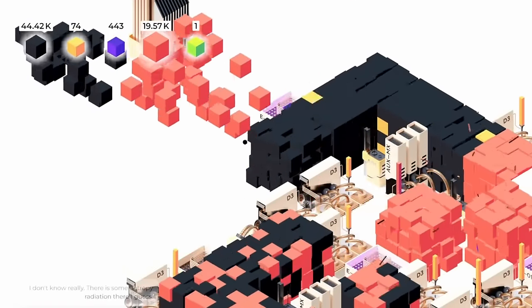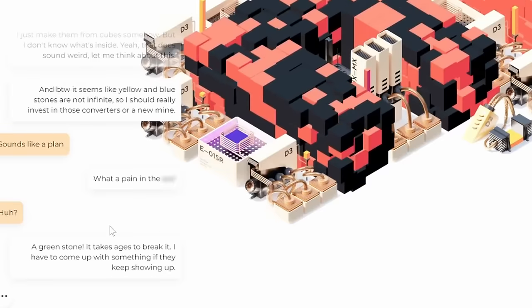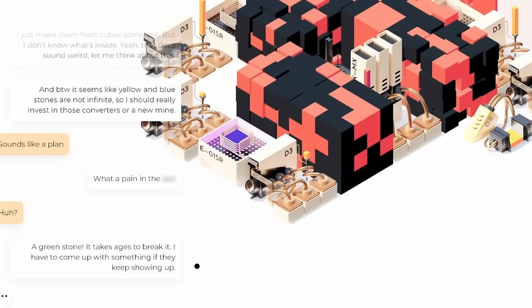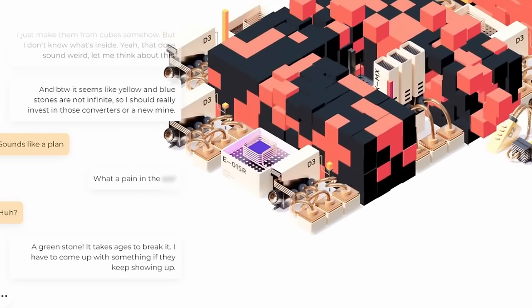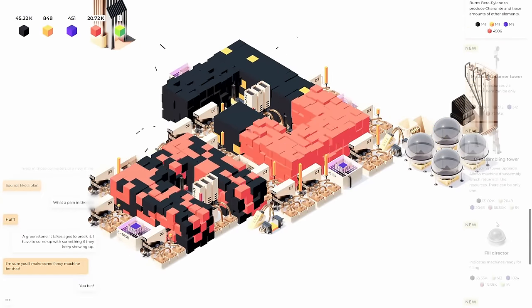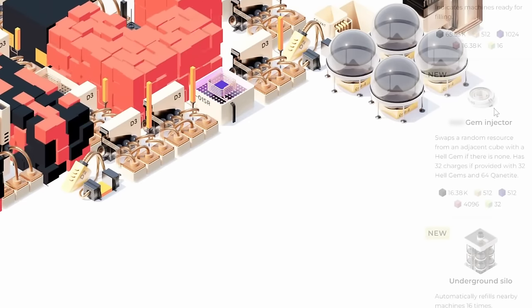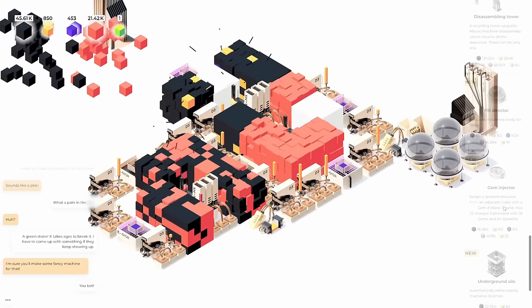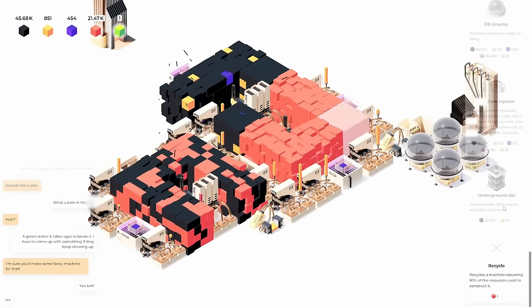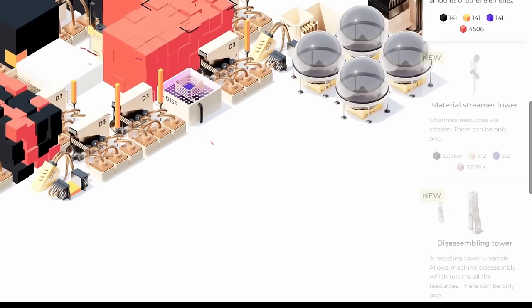There is a new resource — a heckin' gem! Even this guy isn't having it. It takes ages to break. I have to come up with something if they keep showing up. I hope they don't. Does that mean there's a new machine? There are new machines — an injector that swaps a random resource from the cube with a heckin' gem. Weird, and that's expensive. We also have a disassembling tower, which is a recycling tower upgrade. I'm just going to focus on the streamer tower for now.